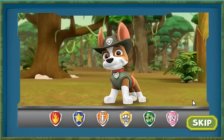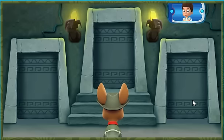You helped Tracker get to the temple. The golden banana is somewhere inside. Tracker needs your help to choose the right doors through the temple. You need to follow the right animals by listening for their sounds. Tracker has the perfect pair of ears for that. Listen with him.